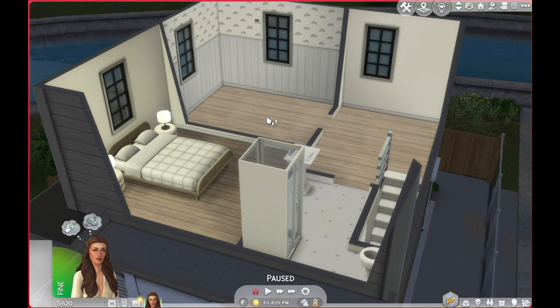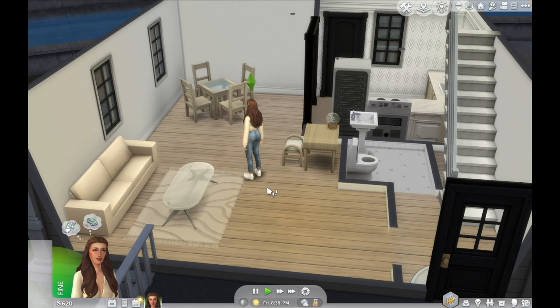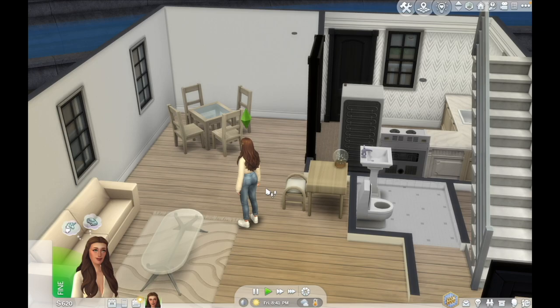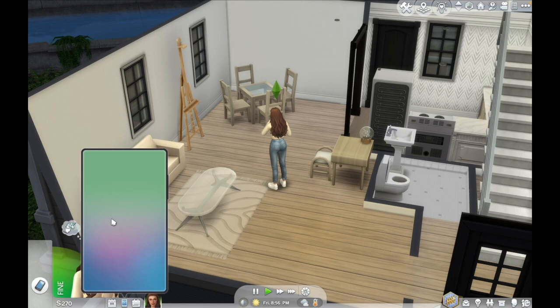This is her bedroom — as you can see I only added a bed and some lamps. Now that that's out of the way we can actually start the challenge. She still has 620 simoleons — that's more than I thought we would have. So the first thing I'm going to do is buy an easel because we need it to make money. Now that her needs are pretty okay, I feel like we could go to the gym — I'm sure we will meet some people there and we need to find our first baby daddy.